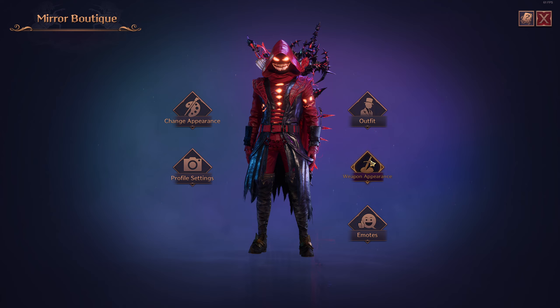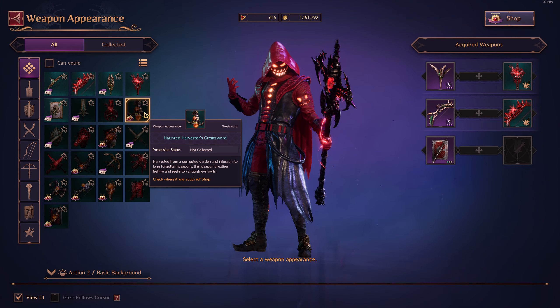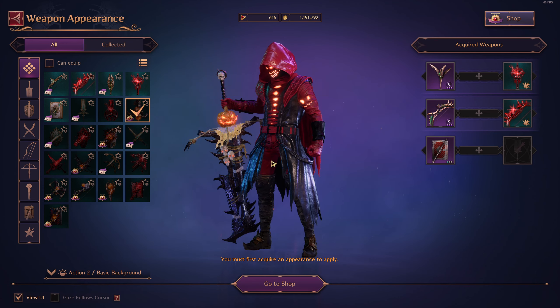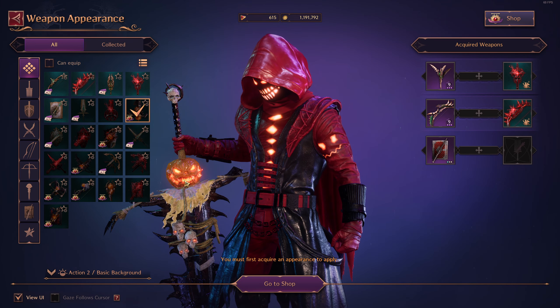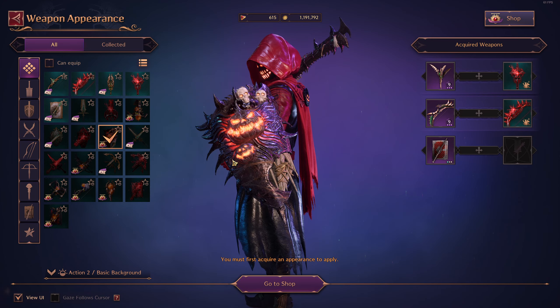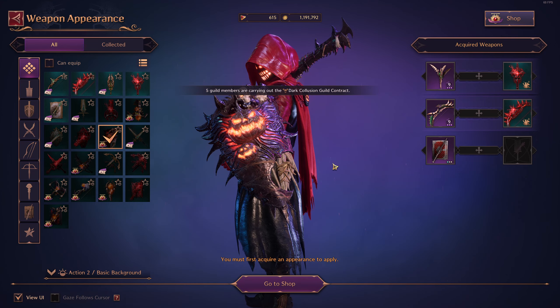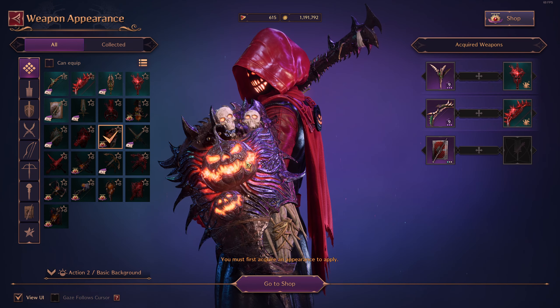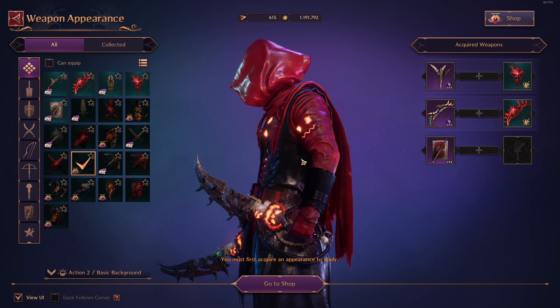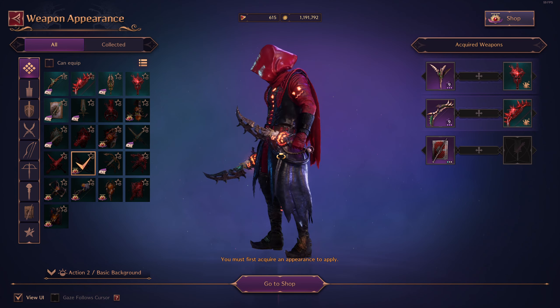If I go to Weapon Appearance and find the Greatsword — this is the brand new Haunted Harvest Greatsword, looking pretty damn menacing. These skins aren't my absolute favorite, but they do look good. The level of detail they put into the skins is always top quality. Sword and Shield looks amazing — the Sword and Shields always look phenomenal in this game. Maybe the designer is an S&S main, who knows? Then we've got the daggers, which go pretty damn well with this outfit actually.